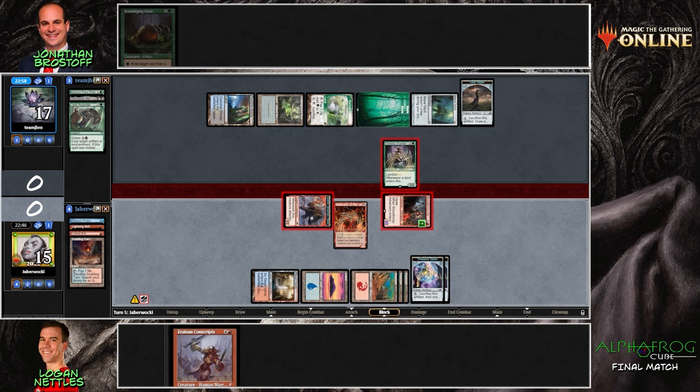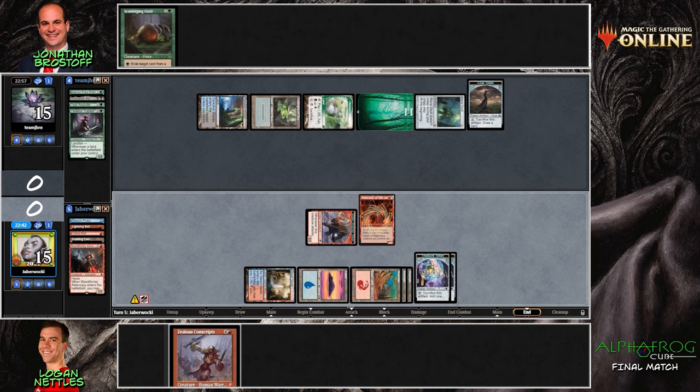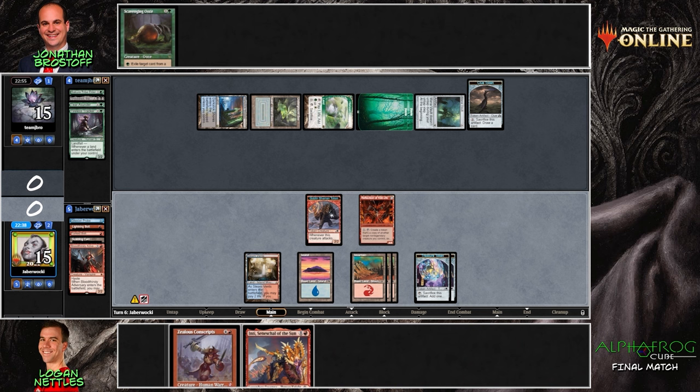Bloodthirsty Adversary is now in play — Time Walk has been copied, and it enters trading with the Tireless Tracker, denying Jonathan the value that tracker could get over time. This is a funny spot because normally you combo Kiki-Jiki with Zealous Conscripts, but you can also combo Reflection of Kiki-Jiki with Zealous Conscripts — it just costs some mana. For every one mana you can make a new three-three, untap the Reflection, and keep doing it. You could play Zealous, steel the Mana Vault, and use the three mana from Mana Vault to make three more.